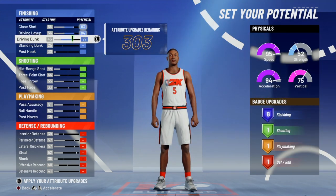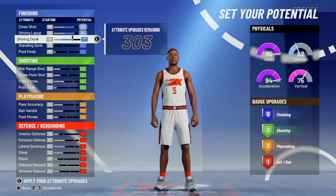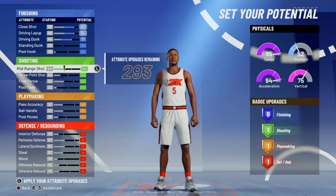You don't get contact dunks, which is really interesting. When you're iso-ing with this build you don't have a lot of options because you don't have contact dunks, so you can't really drive to the rim. You have the defense and playmaking, and the three-ball is okay, but all someone has to do is press up on you and you're kind of stuck.